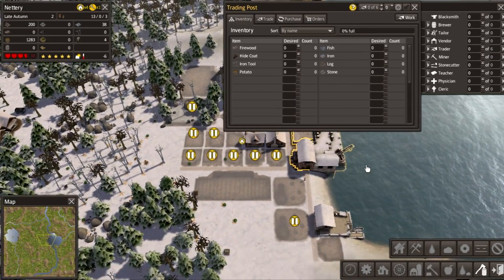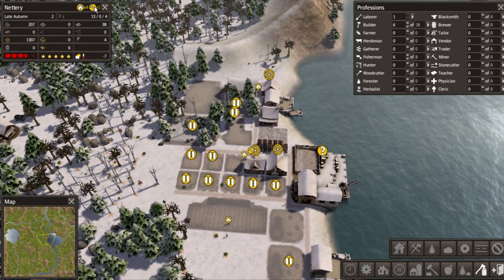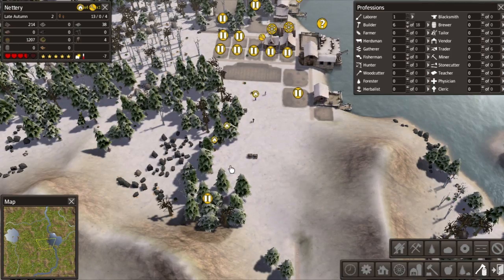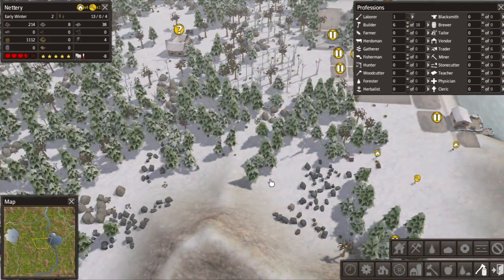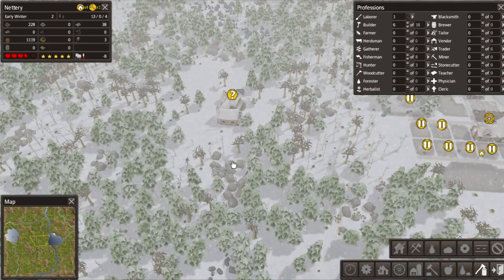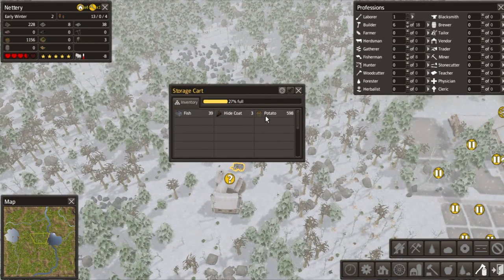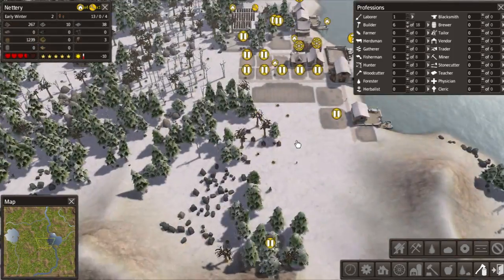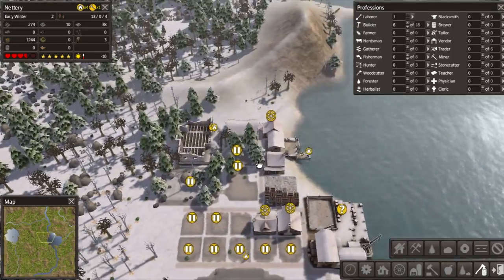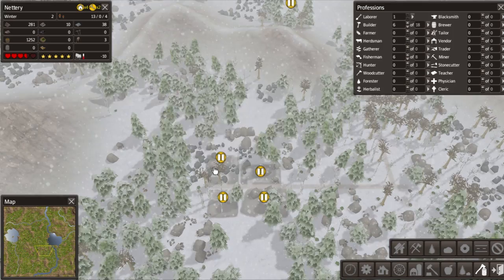I'm using another mod which enhances the fishing rate - easy start. The trading post is up. We ran out of tools - what could go wrong? The trader is empty, no potatoes. Oh wait - we have potatoes! Okay, after thinking it through, we need the forester and related buildings so I'm gonna start with the hunting cabin.